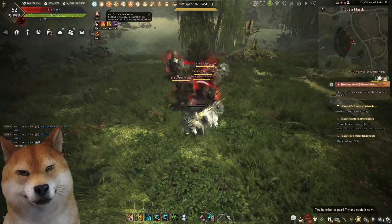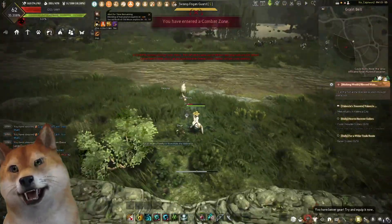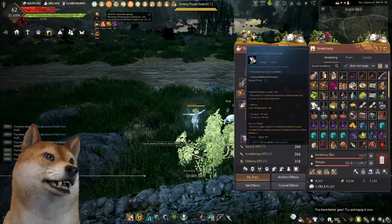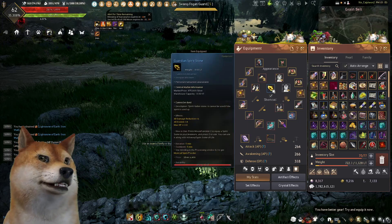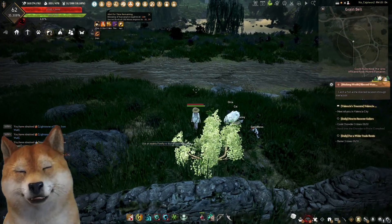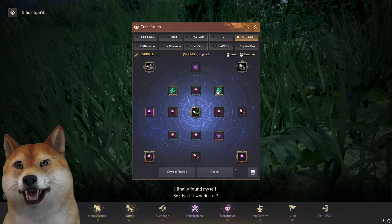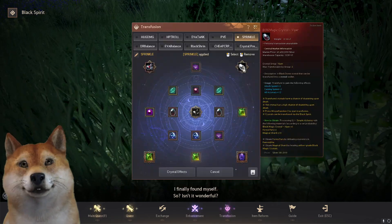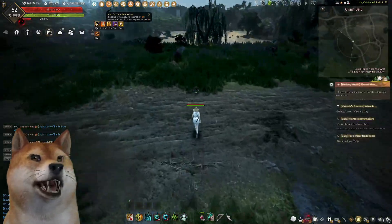I noticed that I am still taking quite a bit of damage, but I'm taking it in chunks every now and then — so I could see evasion is kind of working. To make it better, I picked up a spirit stone which gives evasion and doesn't cost all that much. I've also added some crystals here, bringing evasion to about 1100.